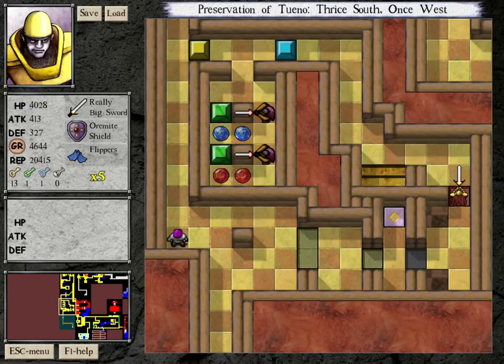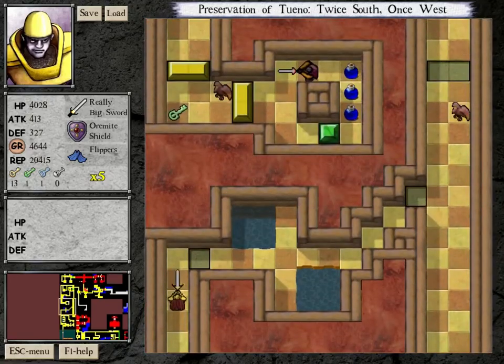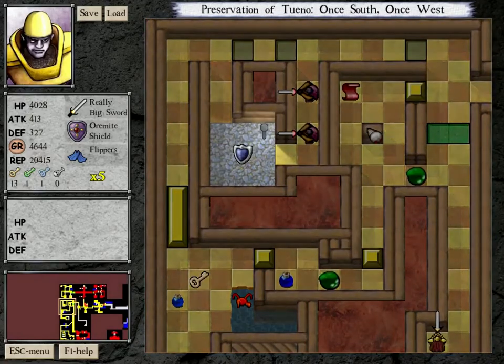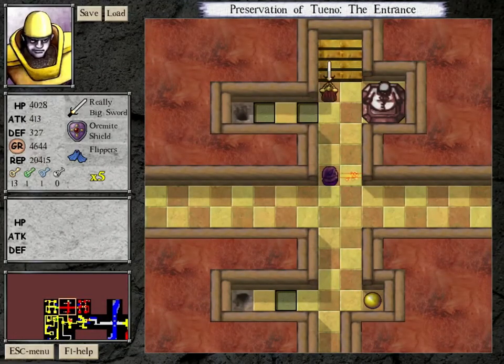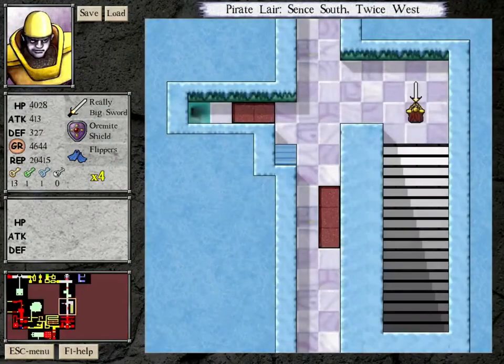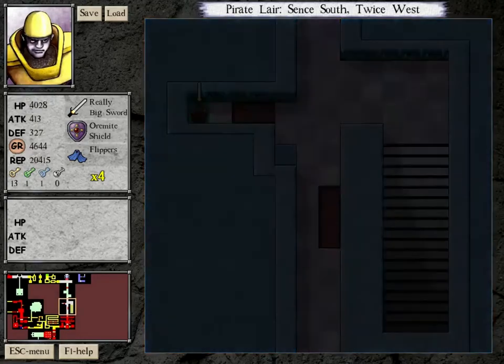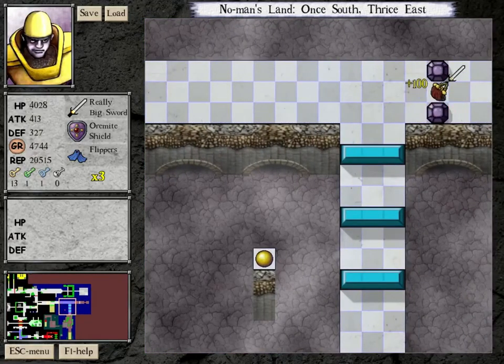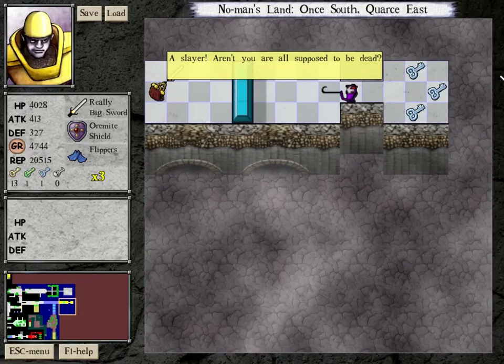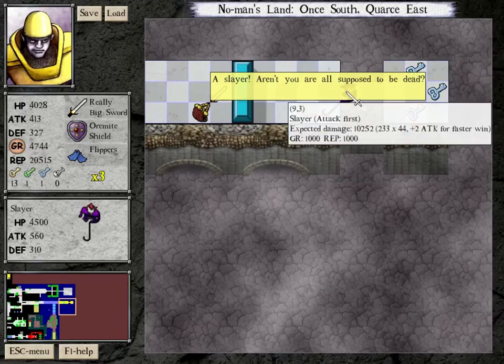The very first thing I want to do is see how I'm doing against the Slayer. I could certainly go on a rampage and splatter all sorts of stuff. This is going to be slightly annoying because I'll be switching back and forth a lot between the Lucky Blade and the really big sword. Wubba dies. Great. 100 Grekkels from that. Hi, Slayer. Aren't you all supposed to be dead?